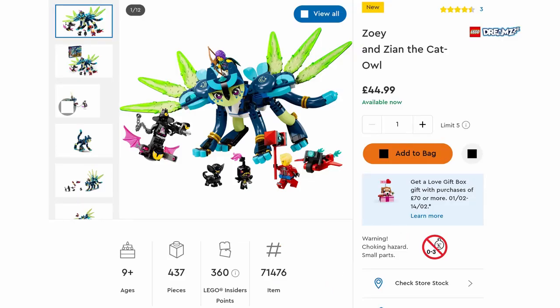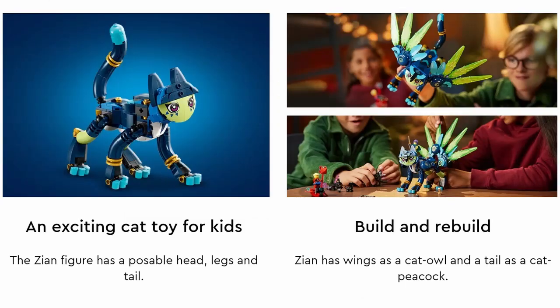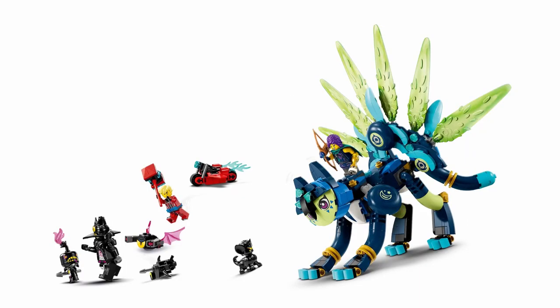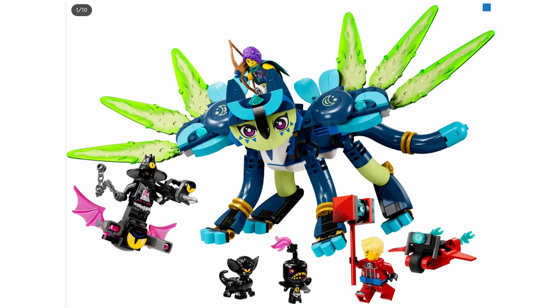Moving on now to the Zoe and Ziyan the Cat Owl set. This set has 437 pieces and is selling for £44.99. The website says that the Ziyan figure has a poseable head, legs and tail. It has wings as the Cat Owl and a tail as the Cat Peacock, and includes the minifigures of Zoe, Cooper and the Night Hunter. The set has story-led building instructions and two exciting building modes, and comes with minions of Sneak and Snivel, plus cool accessories like Zoe's shooting bow and Cooper's flying motorcycle.